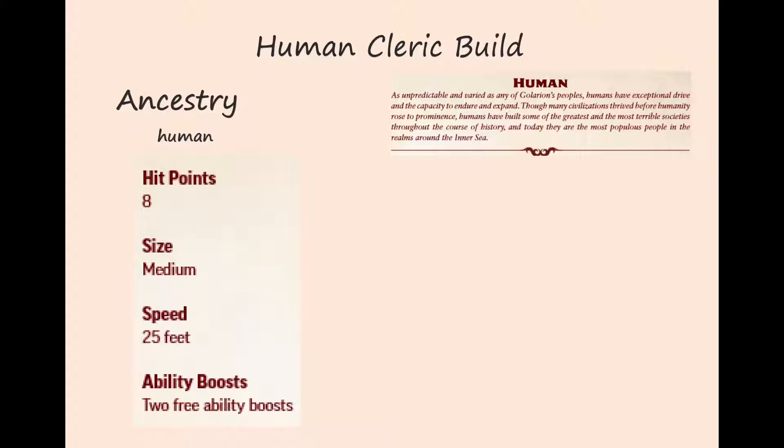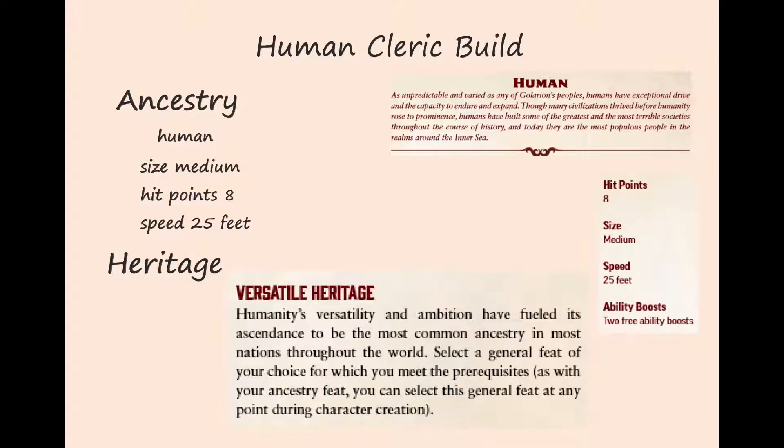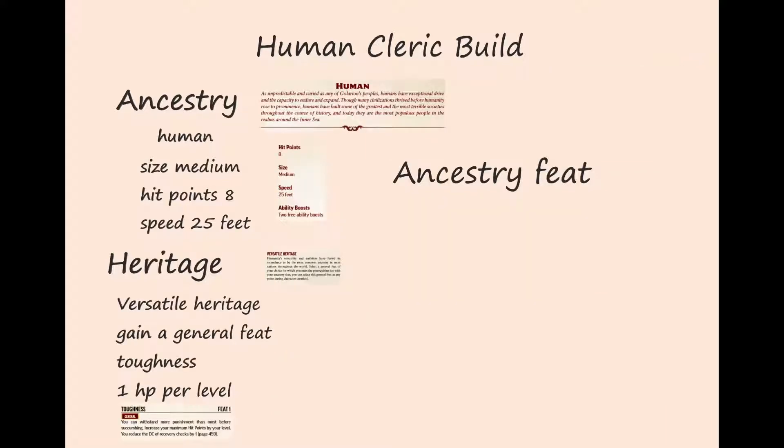For our heritage, we choose versatile heritage. This gives us a free general feat at level one. We will choose the general feat Toughness to get one more hit point per level — because you just never know when you might need one more hit point. With our first ancestry feat, we choose the feat Naturally Ambitious.